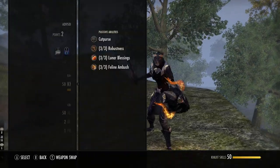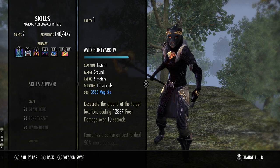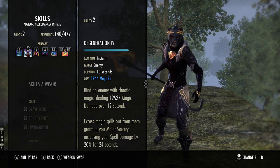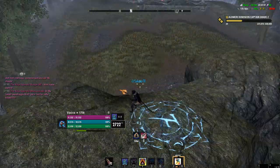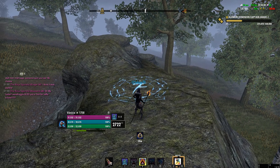Our spell resistance is going to be 31.6k and our physical resistance is going to be 29.5k with 2742 critical resistance. Now onto our skills. On our front bar, Avid Boneyard is going to be your main source of damage — you can activate your own synergy on it, which deals 10.9k frost damage to enemies in the vicinity. Having triple Harmony increases that damage, so this is what you'll be hitting super hard with. Degeneration is your Major Sorcery buff, increasing spell damage by 20%. Volcanic Rune is the trickiest part — you put it on the floor, it activates after two seconds, and any enemy that walks into it will be launched in the air and CC'd. I'll explain the combo afterward.